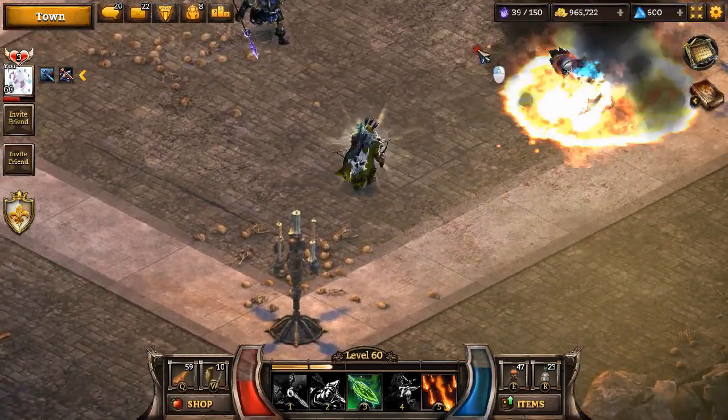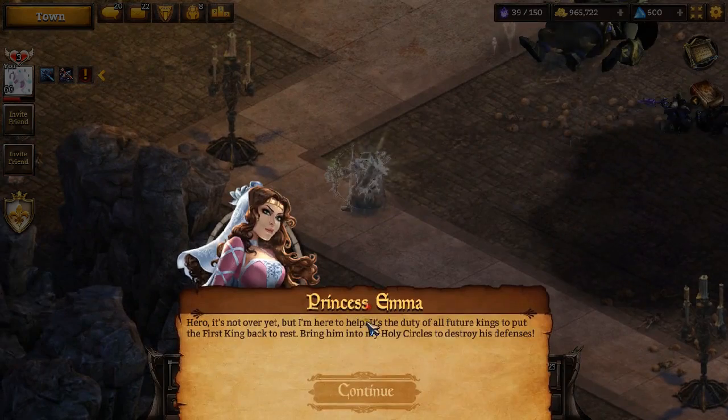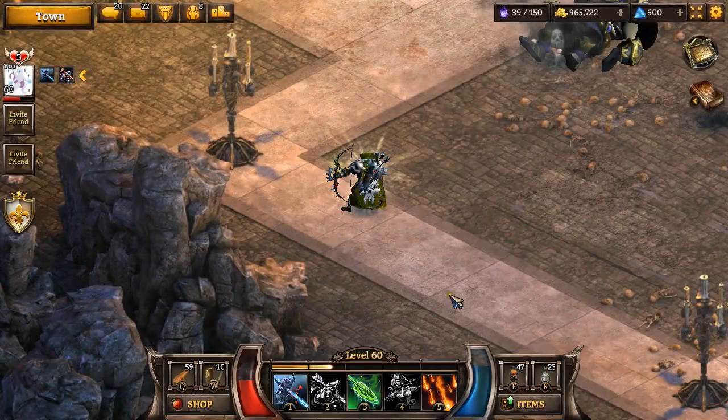Sometimes I'll need to deactivate Poison Arrow and just shoot to get my mana back. Alright, so that was Phase 1. Let's get on to Phase 2.